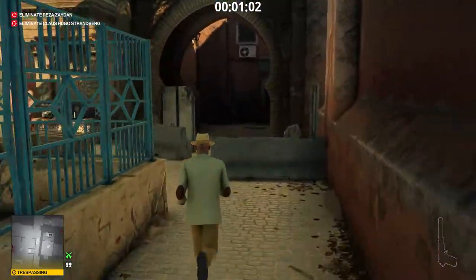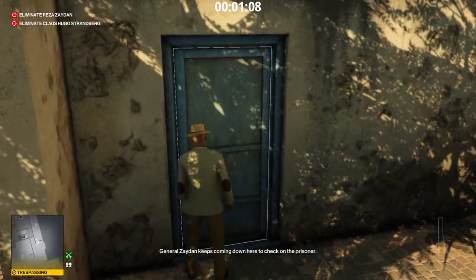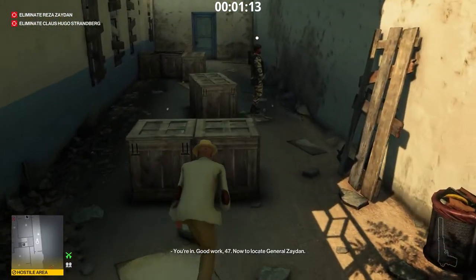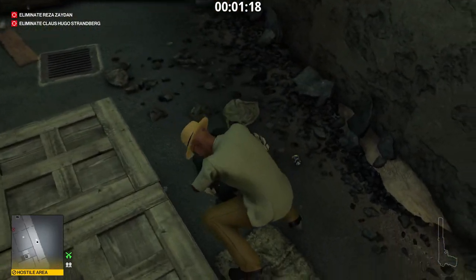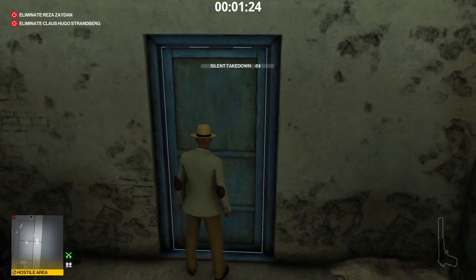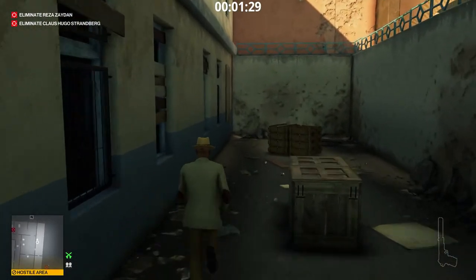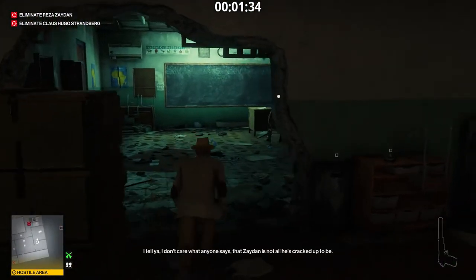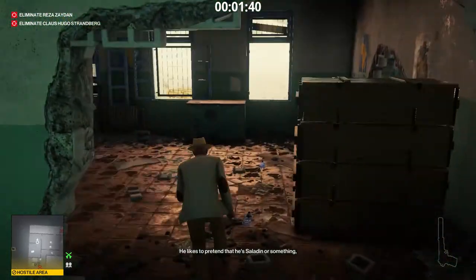We enter the school using the side entrance — we have the key. I knocked that guy out so that I would have a disguise ready when I leave. Turn on the school intercom system. Now we ascend to the toilets.